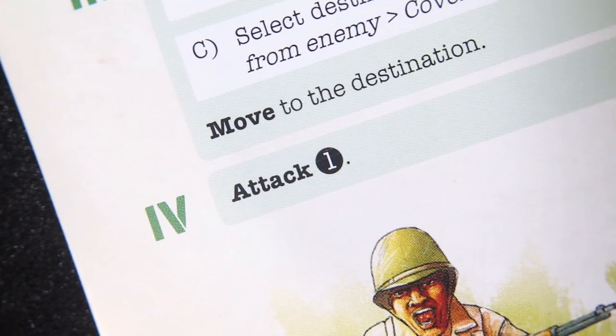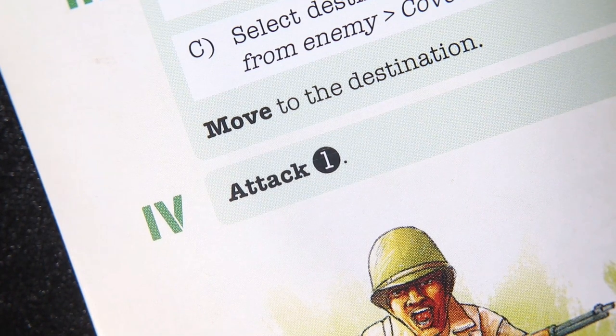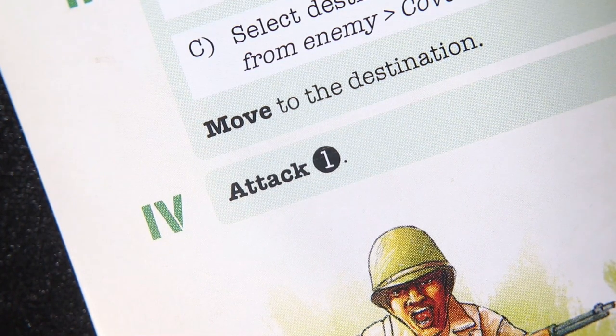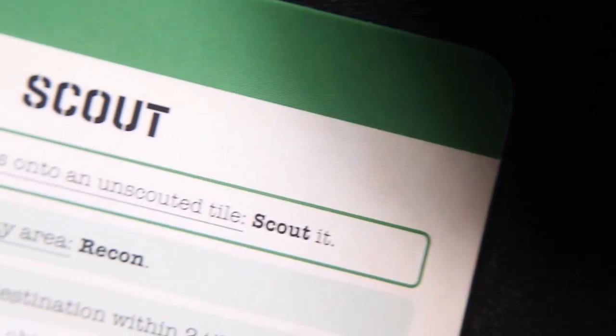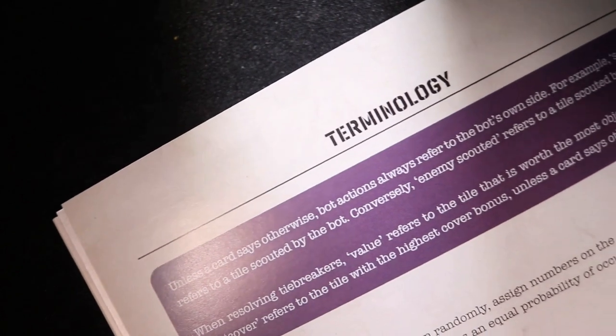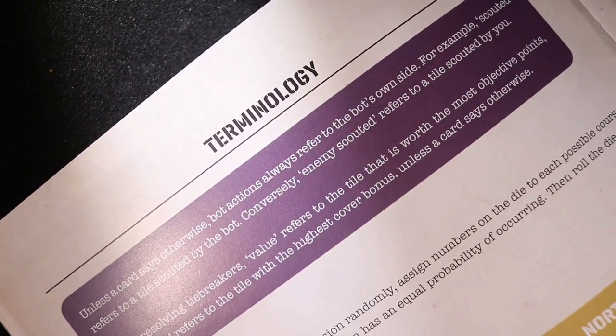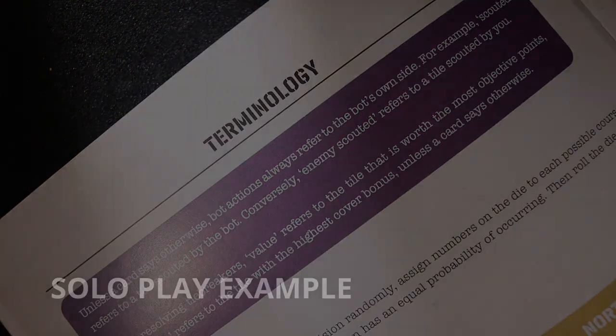Keywords are in bold type and describe the actions taken. When using a keyword, apply all normal game restrictions to the action being taken. Solo cards with boxed text at the top should have such rules applied when resolving the card. You can refer to the terminology section on page 14 and changes to bot action sections on page 16 for how specific keywords and terms are used.